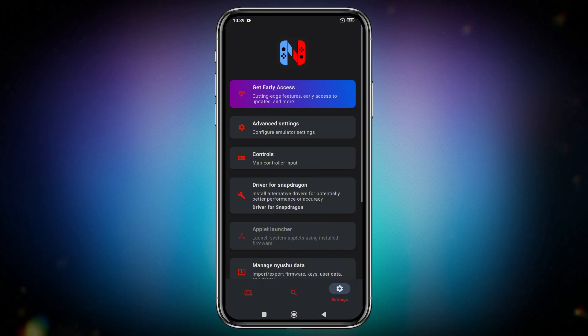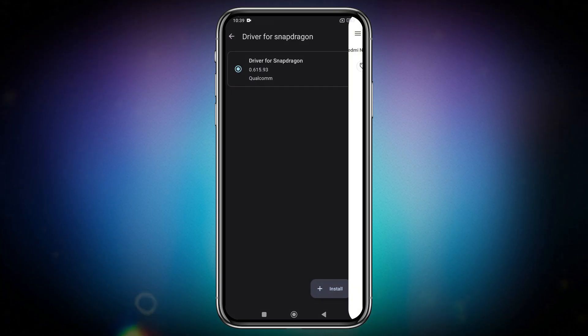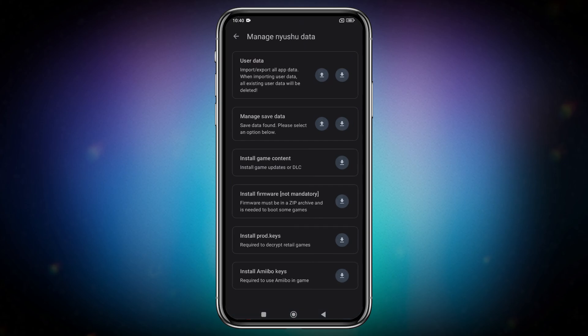Head back to the main settings menu, where you'll find an option to install custom GPU drivers. By default, the emulator selects your device's GPU driver, but you can install a custom one for better performance. For this video, I'm using the Qualcomm Adreno 805 driver.